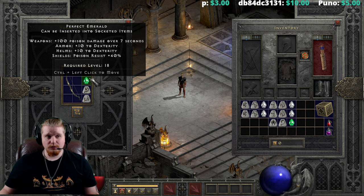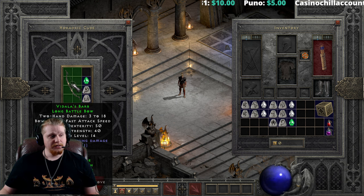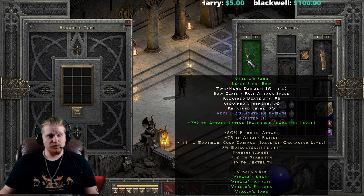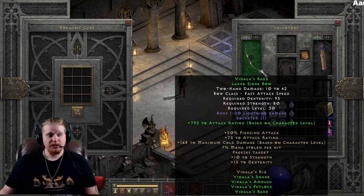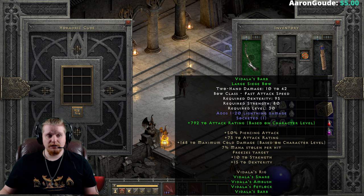If you had this set toward the end of normal difficulty, you might be inclined to try and upgrade it to prolong the set's use. Vidala's Barb definitely has some relatively low damage, so let's see how it upgrades one tier. We go from 3 to 18 damage, 50 dex, 40 strength, level 14 to 10 to 42 damage, 95 dex, 80 strength, level 25 — which goes up to 30 when equipped with the green bonus. Not a bad upgrade for level 30. Perhaps toward the end of normal difficulty it makes sense if you have the full set and haven't found anything better.